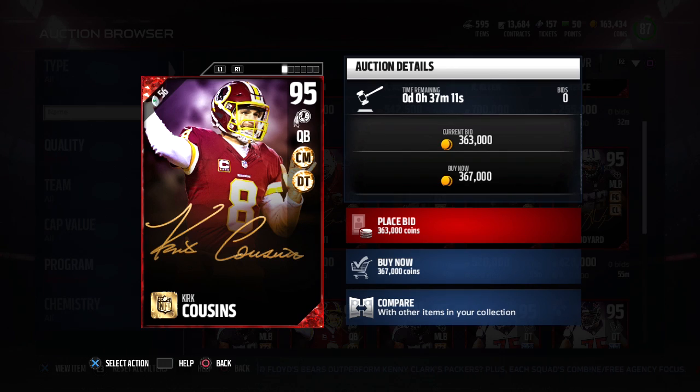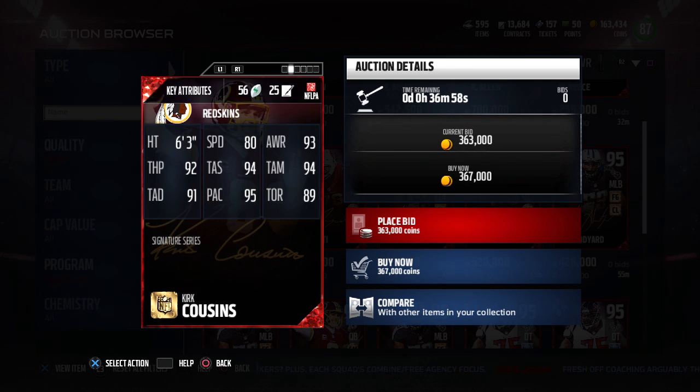At number five, we have a card that's probably going to be one of the most expensive out of this bunch, but not necessarily one of the best — and that is quarterback Kirk Cousins. This is a very nice, balanced quarterback. There's really not anything to particularly dislike about this card, but it just doesn't blow you away in anything. 92 throw power — decent, but not amazing. The 94 throw accuracy short and mid is good. His 91 throw accuracy deep, combined with the 92 throw power, is again decent but not really amazing.